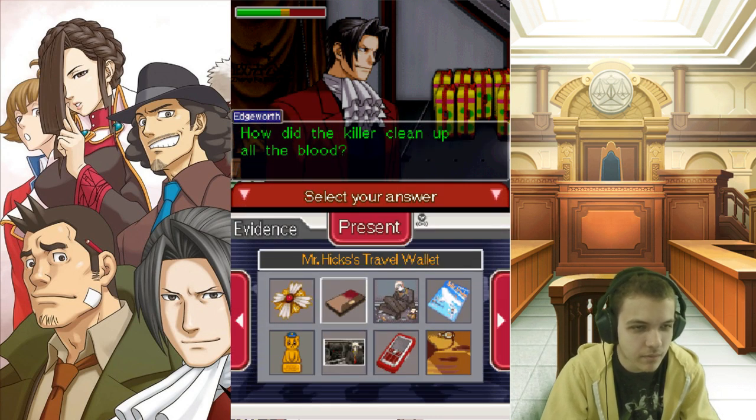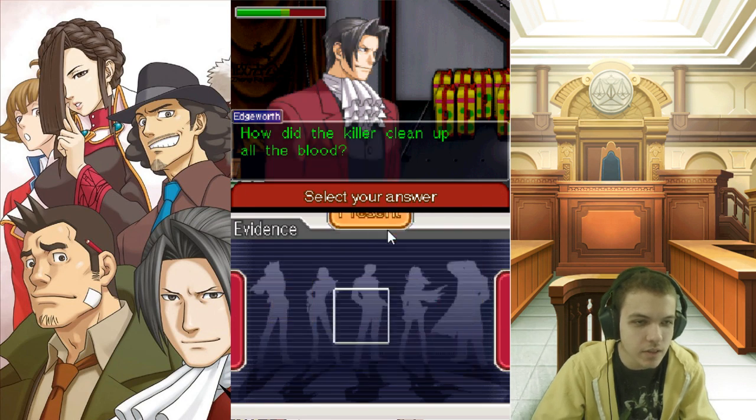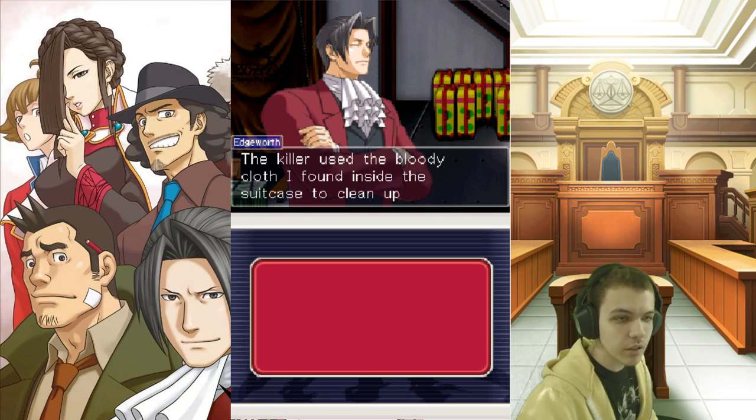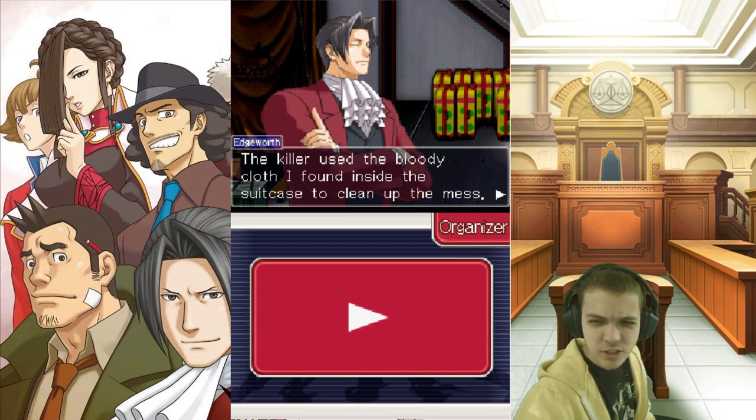It would seem that my deductions were correct after all. The culprit cleaned the blood up well. How did the killer clean up all the blood? With the Virginian cloth, of course! The killer used the bloody cloth found inside the suitcase to clean up the mess. But there would have been way too much blood for one cloth — that's like if you spill a glass of water and use one paper towel. That's not gonna work.